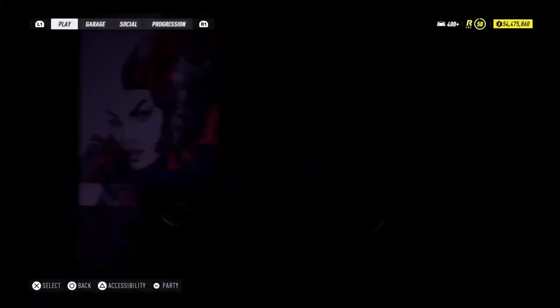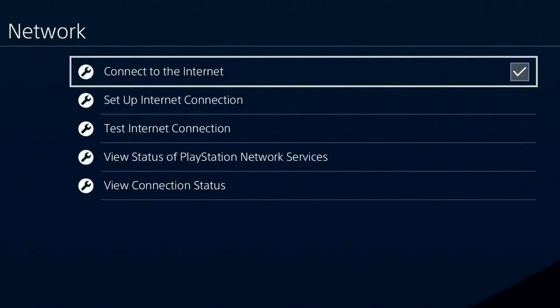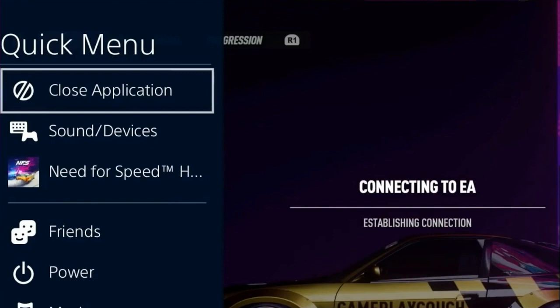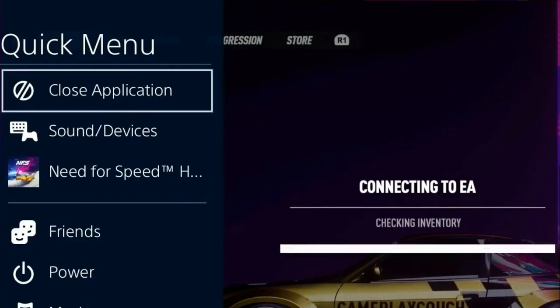Then what we want to do is press the Options button from this car while we're on our ride. Press Options, hover over the 'Go Online' button. At this point, double-tap the PS button and connect to the internet. Now we're connected back to the internet. Press X on this — while you press X you'll get blue bars pop up on screen saying 'Connected to the Internet.' Once you see those two blue bars, close the application.